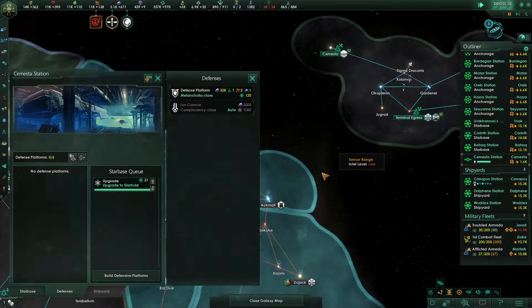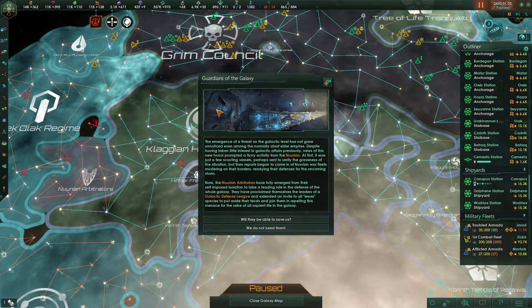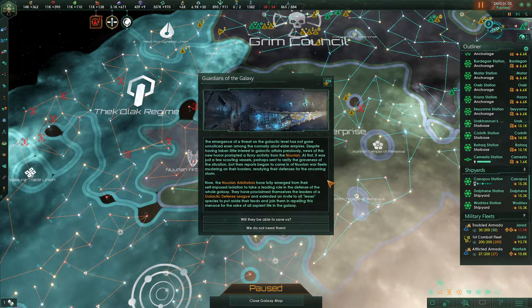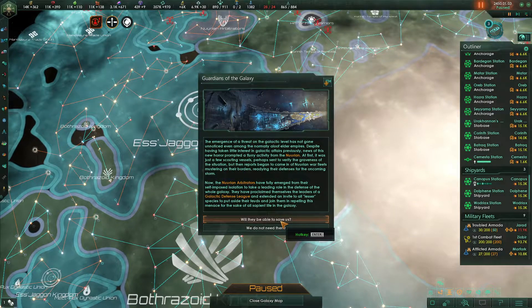We're going to be upgraded to a star hold in Semestra Station very soon. The emergence of a threat on the galactic level has not gone unnoticed even among the normally aloof Elder Empires. Despite having taken little interest in galactic affairs previously, news of this new horror prompted a flurry of activity from the Nurian — they are already awakened. Reports began to come in of Nurian war fleets mustering on their borders. Now the Nurian arbitrators have fully emerged from their self-imposed isolation, proclaimed themselves leaders of a galactic defense league, and extended an invite to all lesser species to join them in repelling this menace. Are they just making up this menace? I haven't seen a menace — we don't need them.